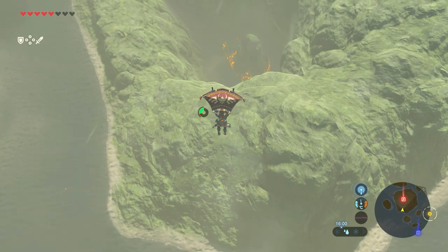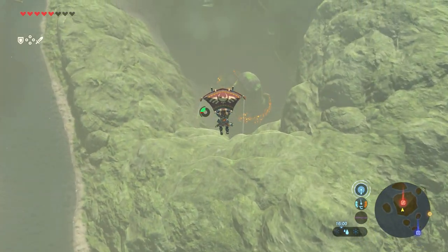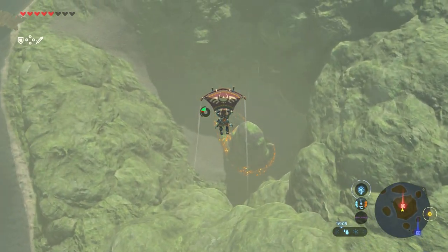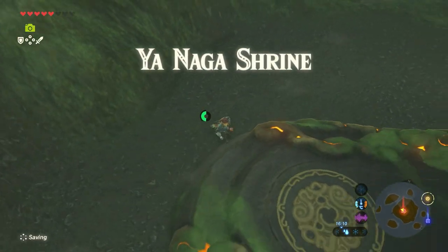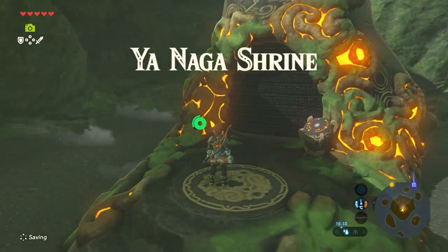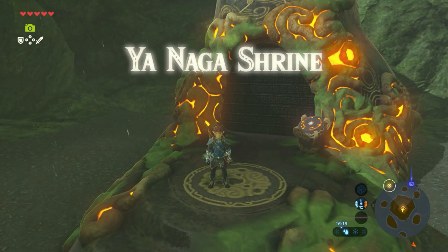When we're there, we can see the shrine already. Let go of your paraglider — and we made it. The Ya Naga Shrine. Let's get inside.